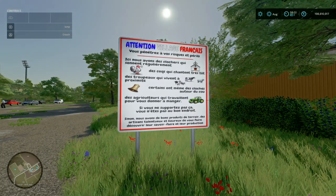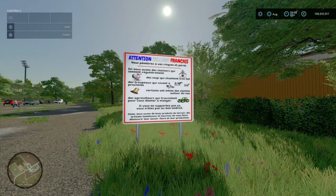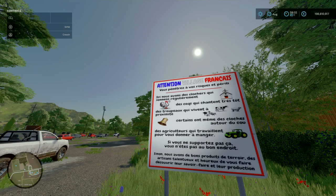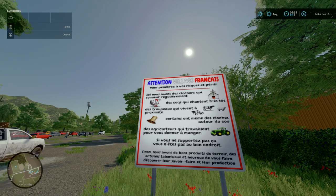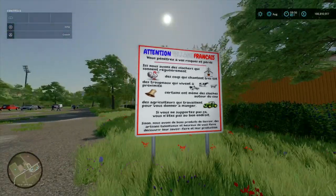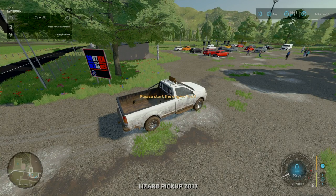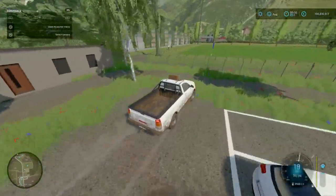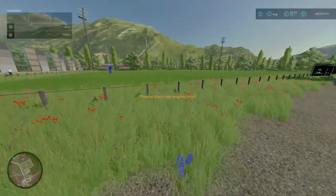There's a little sign here — doing a bit of Google translation — it says: enter at your own risk. Here we have bell towers that ring regularly, roosters crowing very early, herds that live nearby — some even have bells around their necks — farmers who work to give you food. If you can't stand it, you're not in the right place. Otherwise, we have good local products from talented artisans happy to help you discover their know-how and their production. Support your French farmers — with recent events, that sort of rings home. Support your local farmers, not just in France, but everywhere in general.